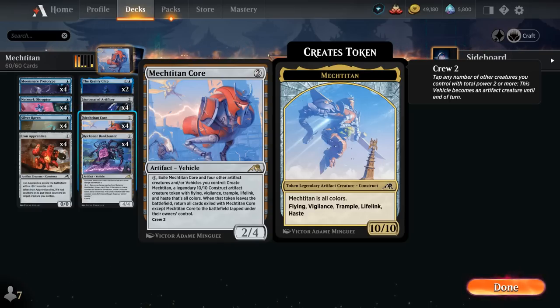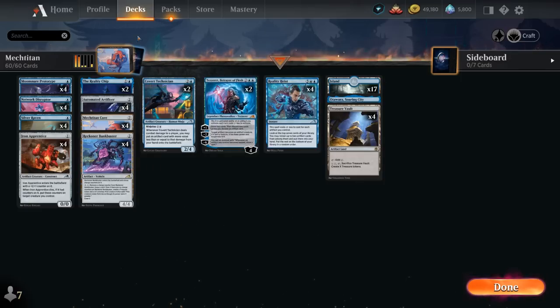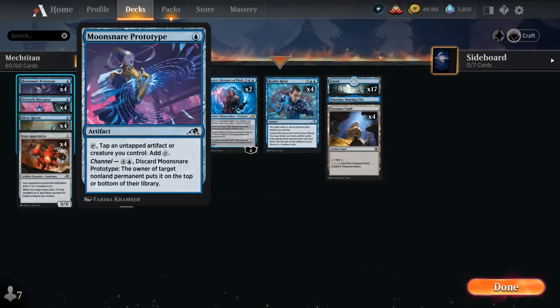So the 10/10 token is going to be the primary win condition in the deck, and we've got a ton of ways to help us find the Mech Titan Core and assemble all the necessary pieces. Starting with our 1-drops, we've got Moonsnare Prototype — an artifact that can tap alongside an untapped artifact or creature we control to add colorless mana, so this can turn all our cheap artifact creatures into mana elves, which is quite powerful.